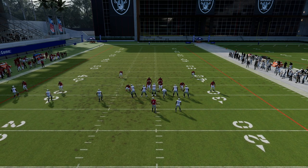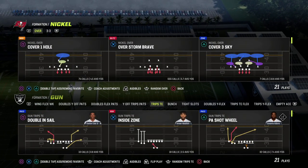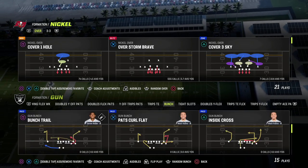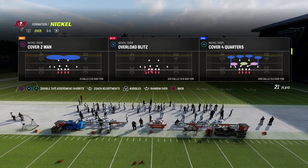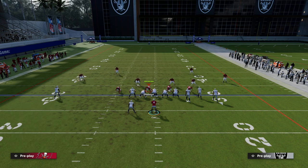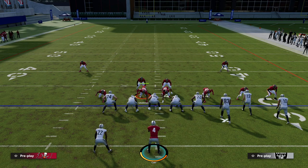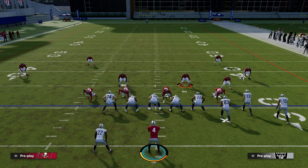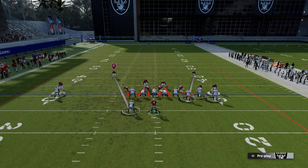So essentially what's the point? When you audible from a zone play to a man play and you want to hide your tell, here's what I recommend. Come out base aligned — what I was doing was audibling to Overstorm Brave and then pressing, and you can see the corner on the left move. What I needed to be doing was first shade outside and then audible, and you see it doesn't move.